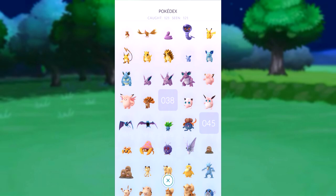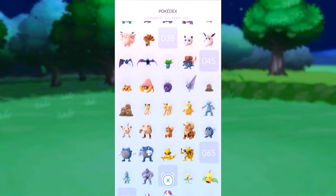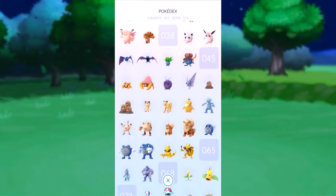We haven't got Ninetales yet — I need three more Vulpix candies to get Ninetales, so I'm getting there, quite close. Golbat, Gloom — I need another two Oddish to get Vileplume. Got Parasect, got Venomoth. I got the Dugtrio last night, actually.